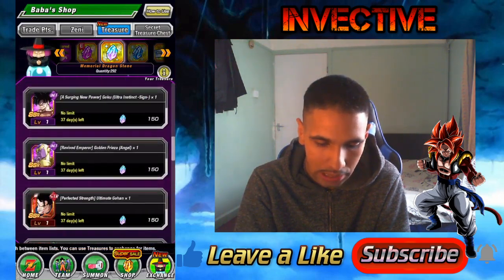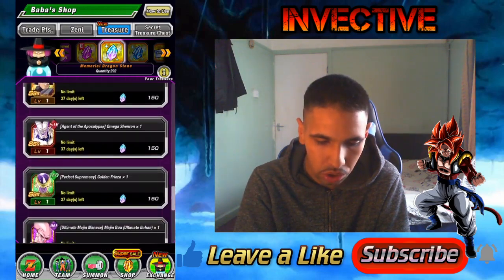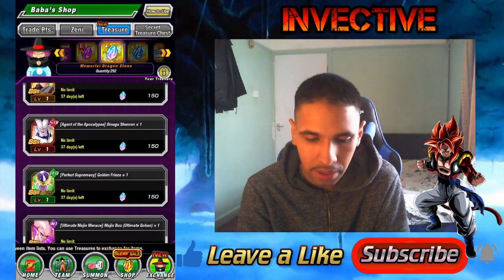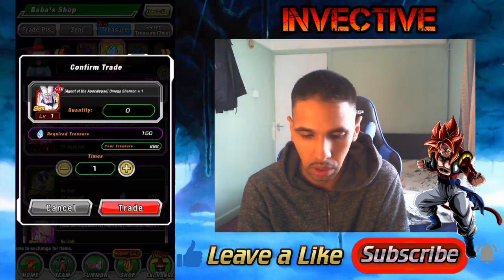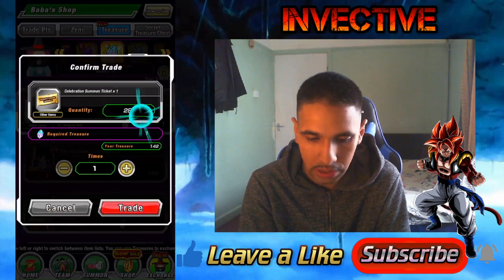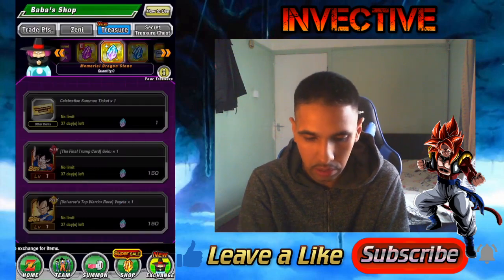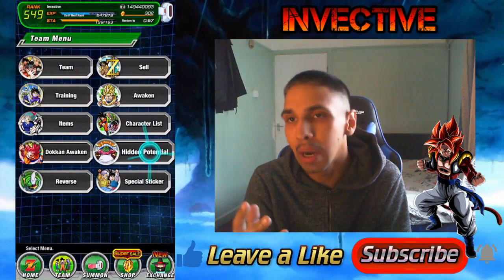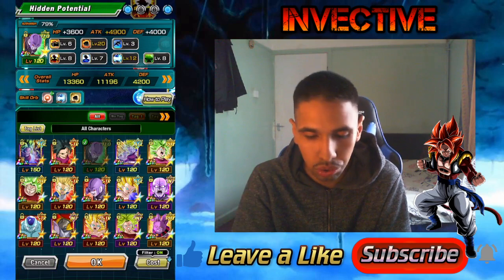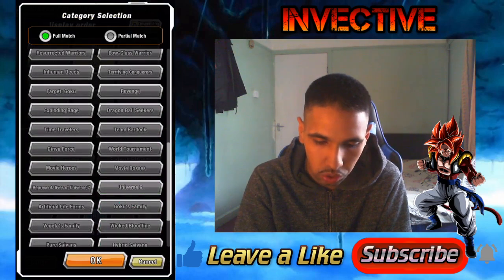We need one Super Saiyan Blue Vegeta — yes. All of these guys are 100%. I do need Omega Shenron, so I'm going to grab Omega and then grab tickets. We got 142 tickets — okay, great. Now I can basically do my hidden potential and then do the summon. That's how you get the tickets, guys — they're in the treasure system.